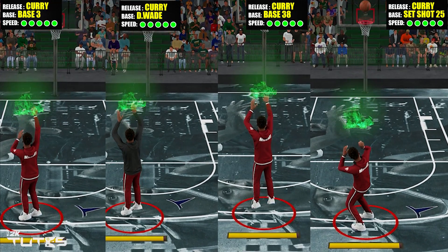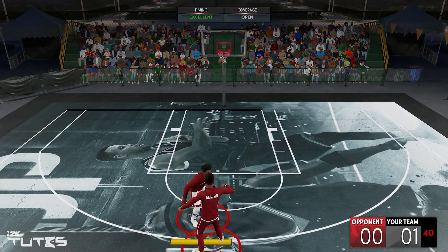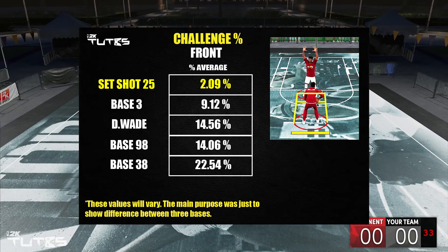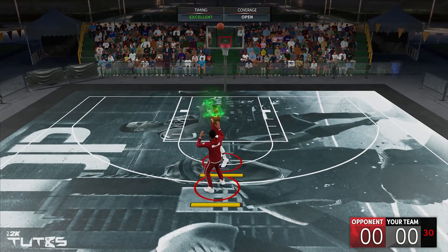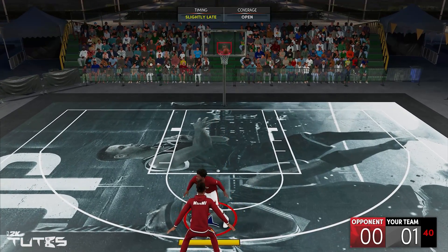Now for the next one, the front challenge. I'll be doing this sequence here in lots of repetitions — take note of the challenge percentage. And now for the results, as you can see here, Set Shot 25 has the best percentage. So even though the release is so low, the quickness of the release got it covered. And just to make it clear, wide open and open are different. That's why you can notice there that even if it's flagged as open, the timing window is still affected.